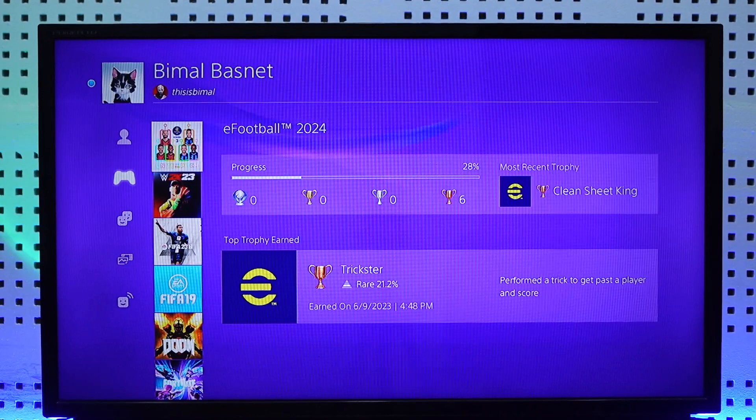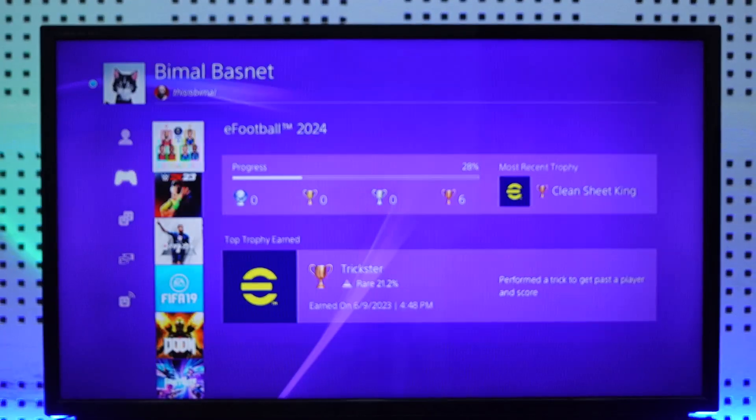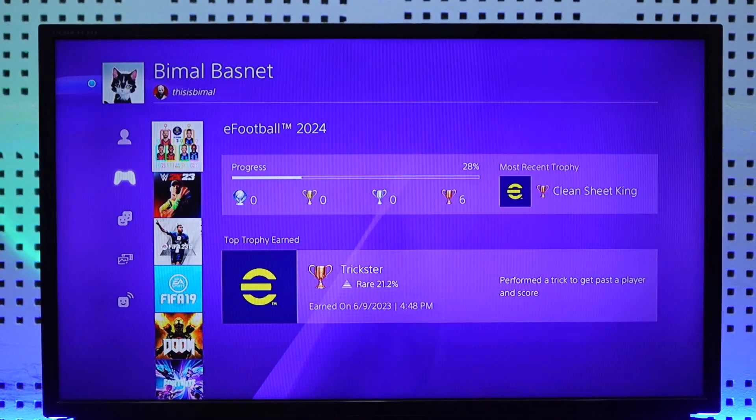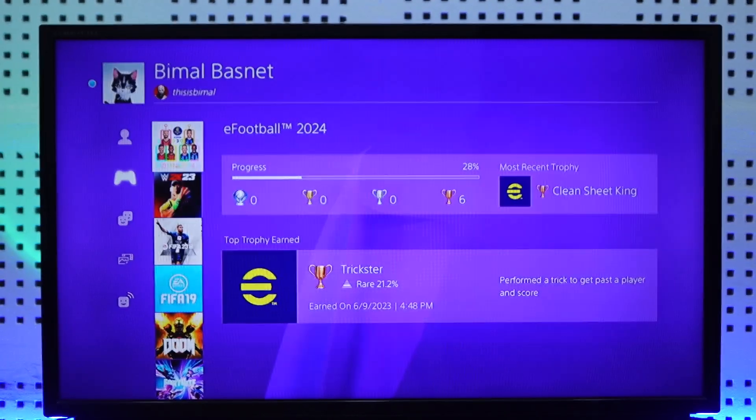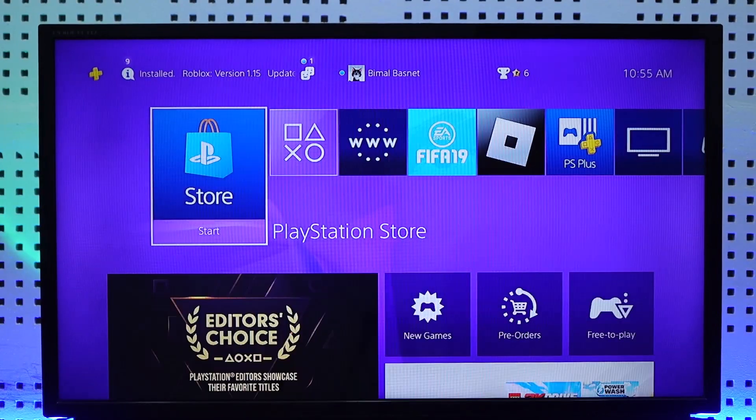When you log your PSN account into a PS5, it is going to show the number of hours you have actually played for that particular game. It doesn't mean you have to play the game on PS5 as well — even if you played the game on PS4, your account still has the data, so it will also show up on the PS5. So far, that is the only way to do it.